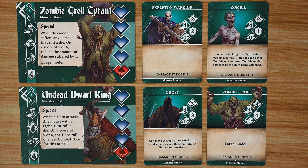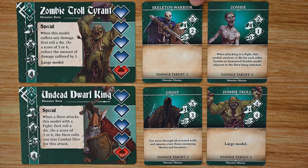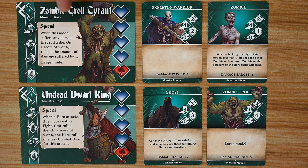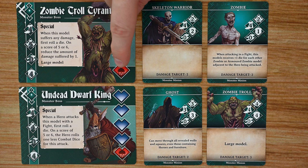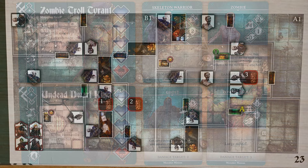On the other side, one player plays the overlord and has access to two different types of monsters: monster bosses and minion monsters. Each minion has its own card listing the name, image, and four stats — combat value, movement, defense, and ranged combat value — plus a special ability if applicable. At the bottom is the damage target number: the number of damage points you must deal in one attack to eliminate that minion; if you can't reach it, the minion stays on the board with no wounds. Boss monsters work similarly to hero cards, with hit points the heroes must deplete, their four stats, and a unique special ability.